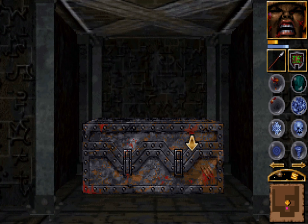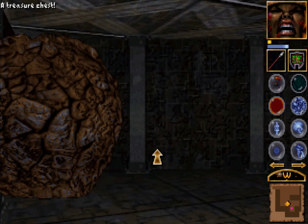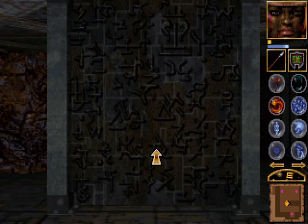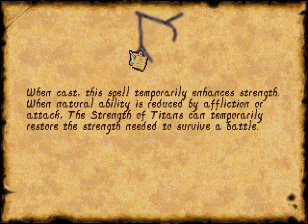There's a chest right here. Made it. I assume I was supposed to use some sort of a freeze time or something. Strength of Titans — when cast, this spell temporarily enhances strength. When human natural ability is reduced by affliction or attack, Strength of Titans can temporarily restore the strength needed to survive a battle.